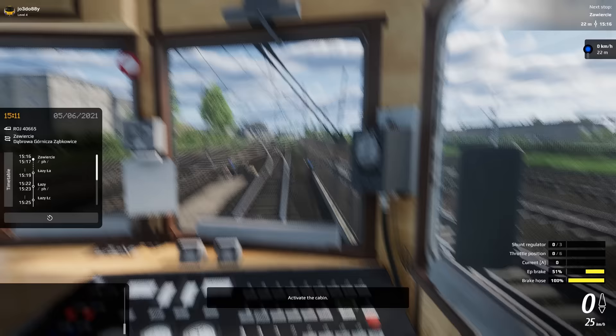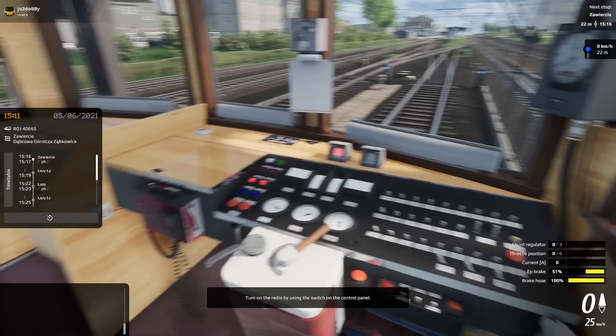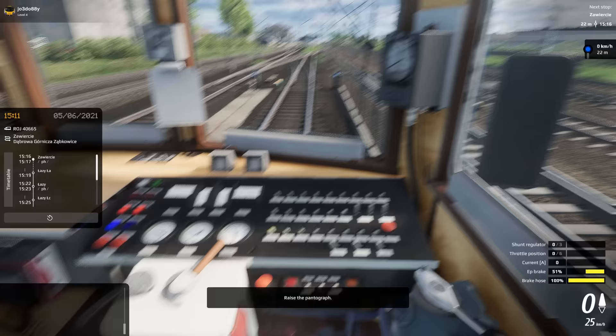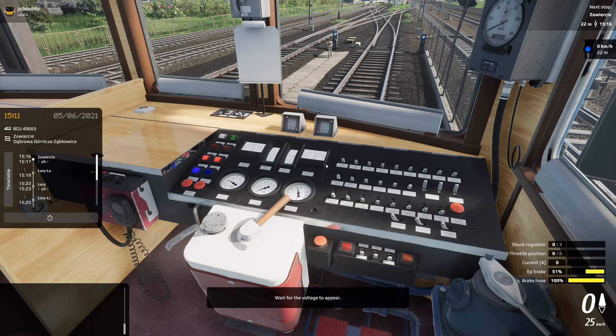Activate the cabin. If we sit down... activate the cabin. Oh! Tune on the radio by using the switch on the control panel. There we go. Acknowledge the vigilance system. Tune on the radio by using the switch on the control panel. Rise the pantograph. Wait for the voltage to appear. See what I like about these tutorials? There's no nonsense - it's just: do this, do that, do the other. Love it.